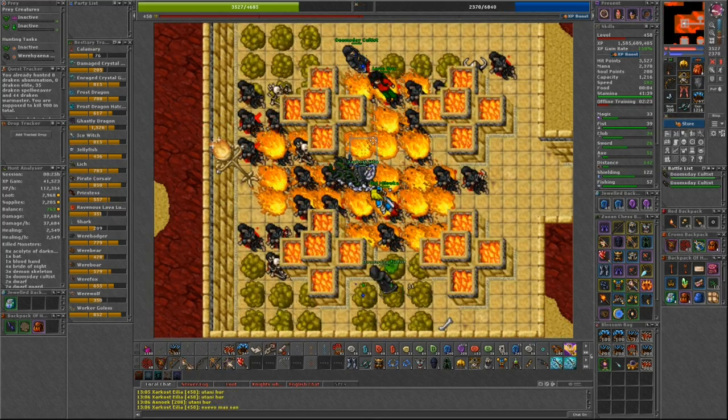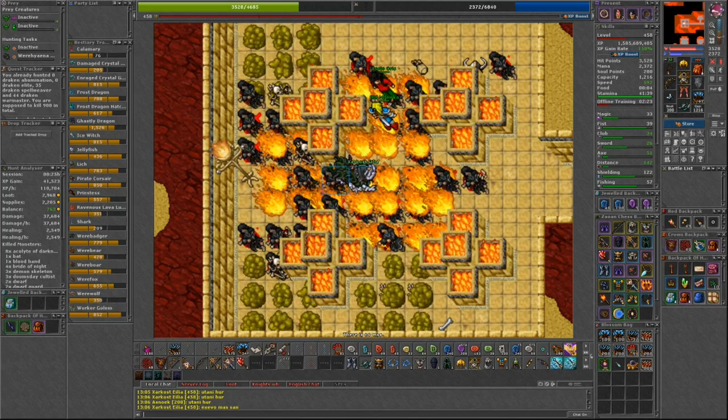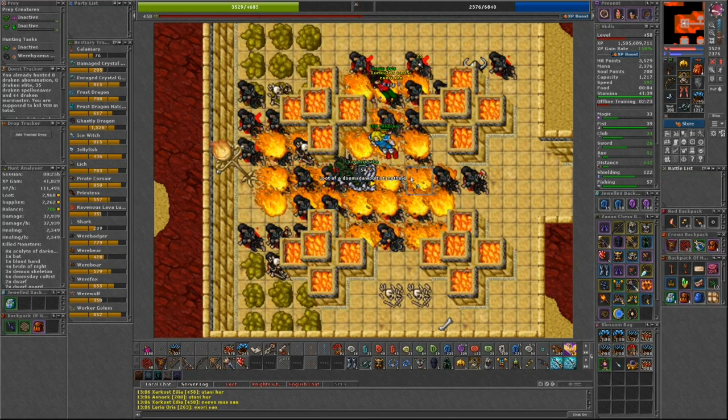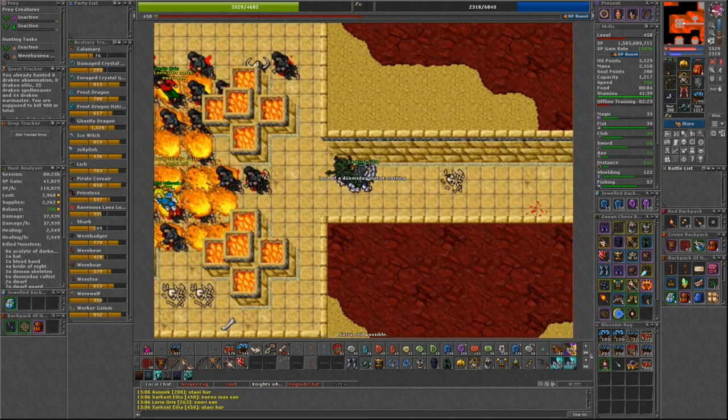Fifth is Tar Pit Tomb. These creatures are the Doomsday Occultists, and they are the easiest of all the creatures. They have 125 health and are only immune to death. You should be able to one-shot them with most runes, depending on your level and vocation.